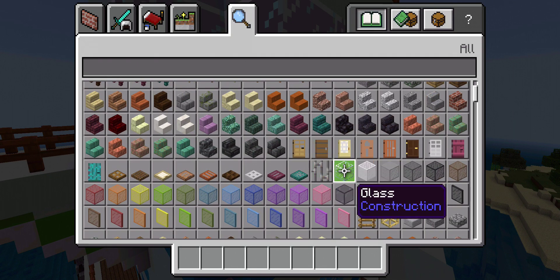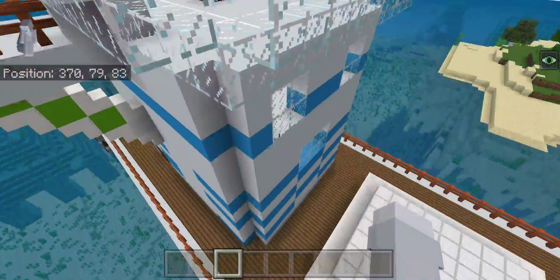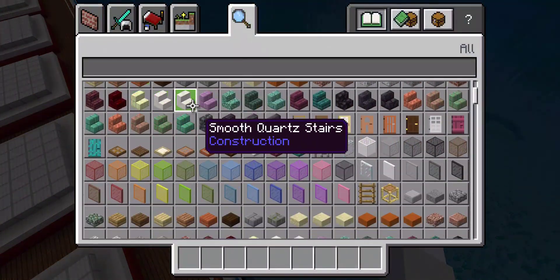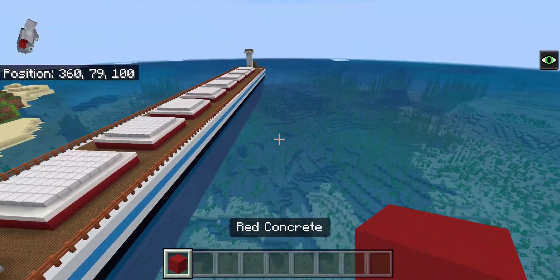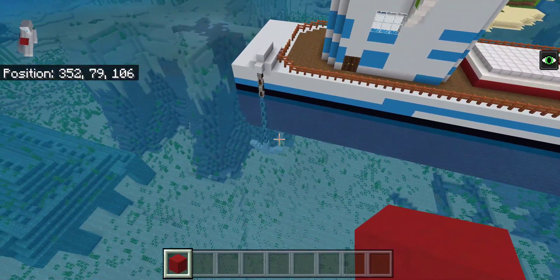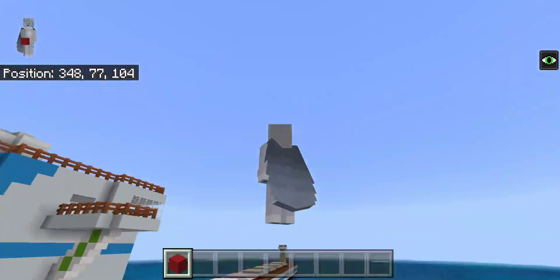This old texture is pretty good. What I'm going to quickly do — I already said this like 20 times — is put my outline with red concrete. I'll be back, hang on.